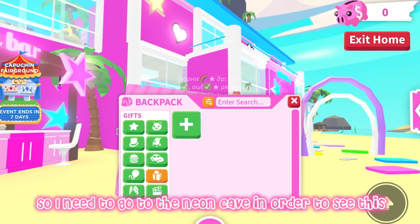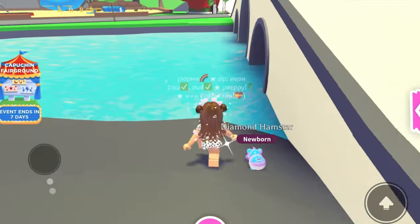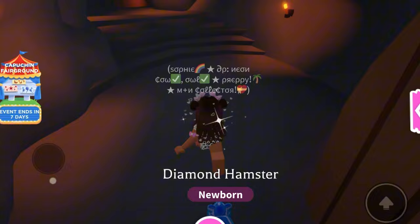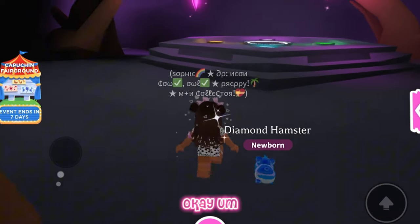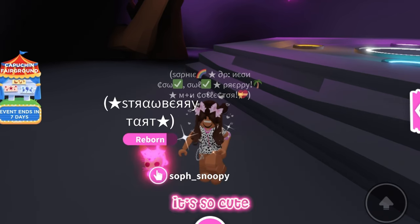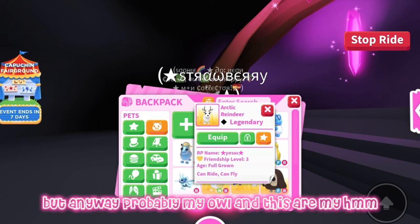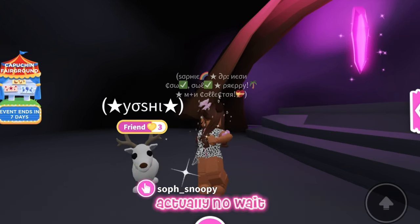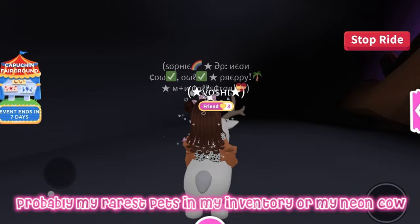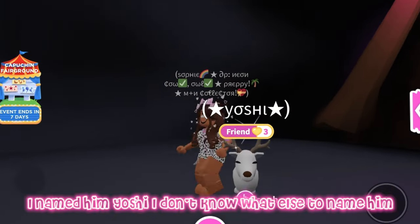I have a golden hamster — so cute as well. Golden griffin — this was my first ever legendary. I remember when I got it I thought I was so rich. And my diamond uni, and I have my diamond hunt stuff — probably one of the cutest pets in my inventory. After that I have one of my faves — I need to go to the neon cave to show you because it's so cute in the dark. Let me show you my neon candy hare in the neon cave — it's so cute! I'm surprised this isn't tradeable, but anyway, probably my owl and this are my rarest pets in my inventory, or maybe my neon cow — I don't know values.